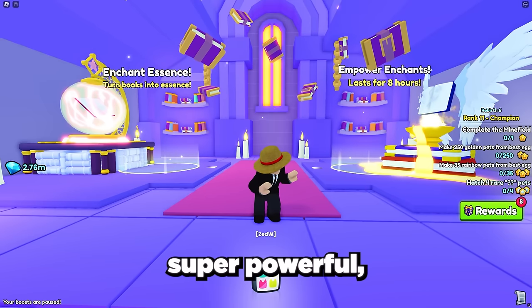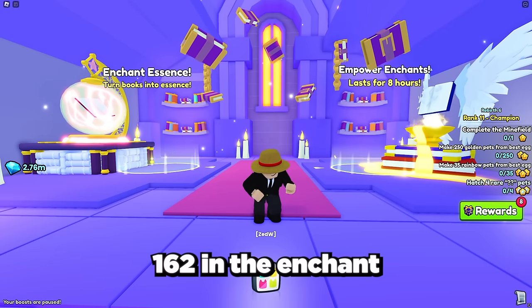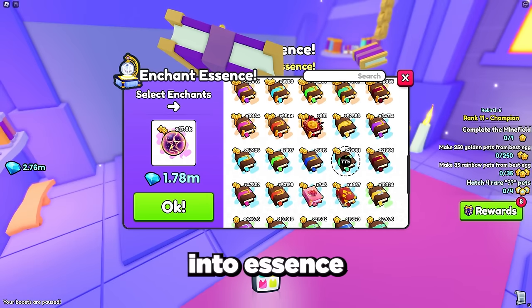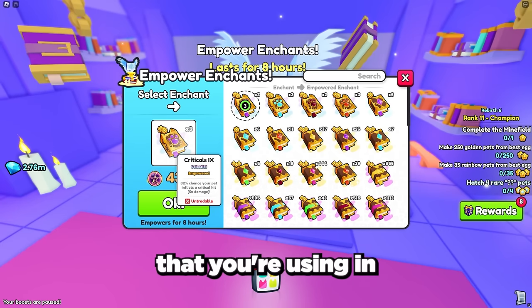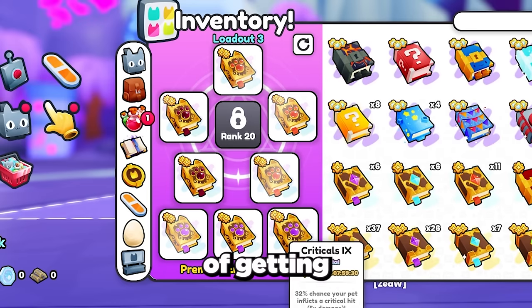This next step is also super powerful: empower your enchants. You can do this at area 162 in the enchant empowering section. Just convert some old enchants into essence and then empower all the enchants you're using in this setup. This will boost your drops even more and increase the chances of getting the huge pet.